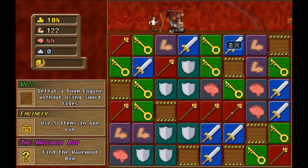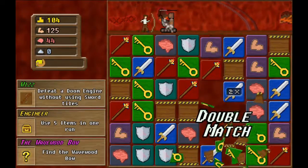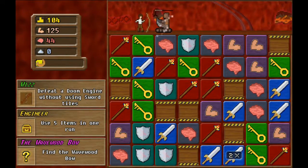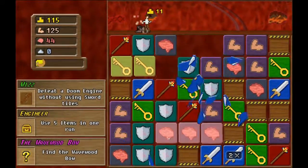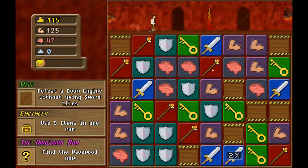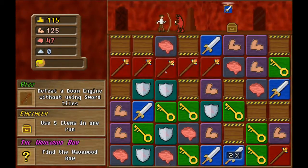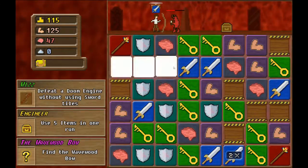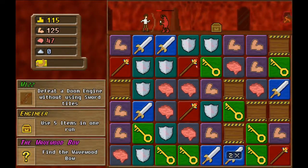I want to unlock any chest in the game right there. There's some magic. What else, what else? Armor, thank you. I don't think we have enough sword — wait, we did, we had just enough to stop it, I think.